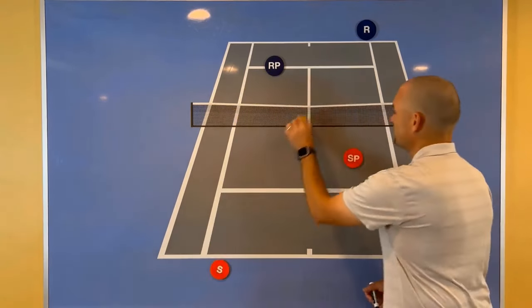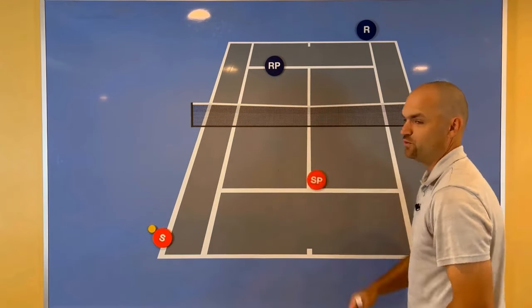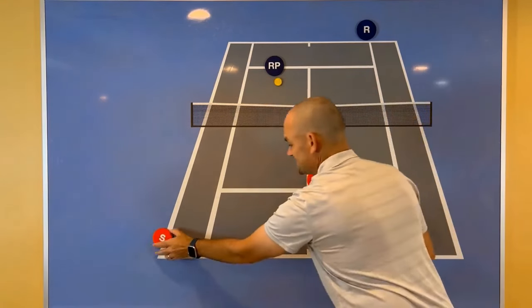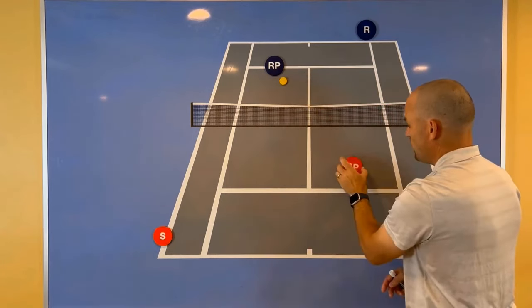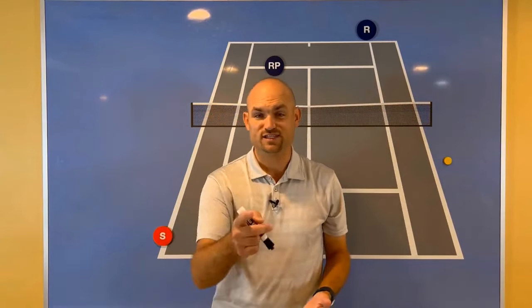The solution is to simply move left and right with your partner like windshield wipers on the front of a car. If your partner serves and the returner hits a great cross-court return that pulls your partner off near the doubles line or even farther, you need to slide with them. Move with them so you can help cover the middle — the court your partner is unable to cover while they hit the ball back and change direction. That way you don't leave the center wide open. Move over a little bit and you can force them into an error.